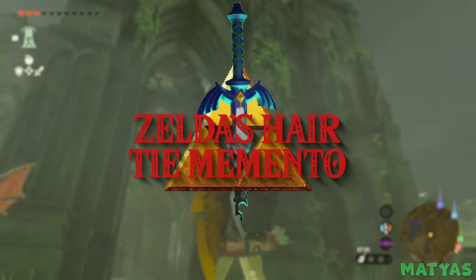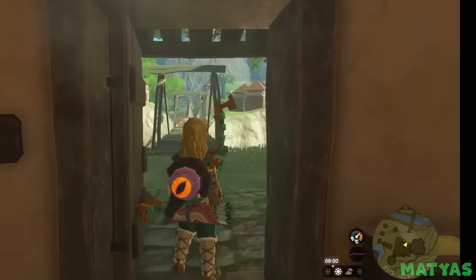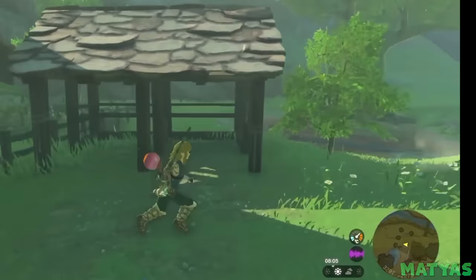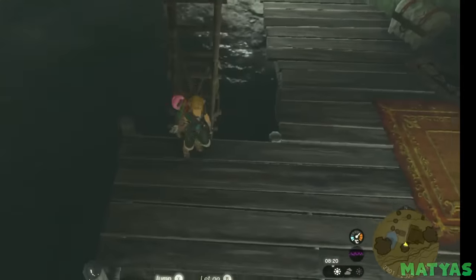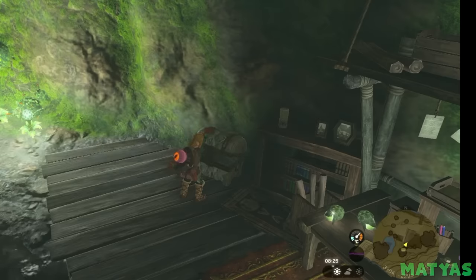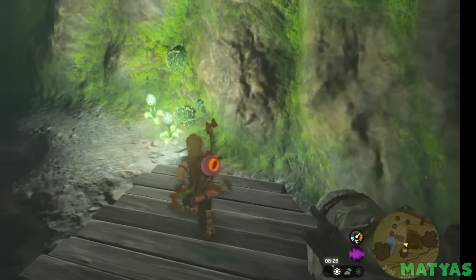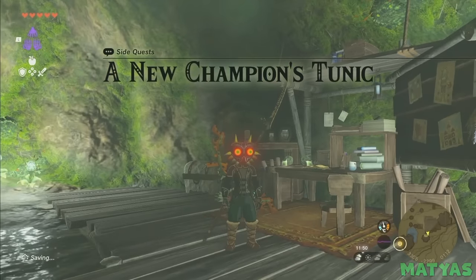Zelda's Hair Tie Memento. This next Easter egg can also be found near Hateno Village. This one requires a bit of work to get, but has a really good payoff at the end. In Hateno Village, players can find Zelda's Secret Well and travel down it to reach a chest. Inside the chest, players will find the well-worn hairband and Zelda's Diary. The well-worn hairband item is actually the same hairband that Link wore in Breath of the Wild. Reading Zelda's Diary reveals that she had been holding on to the hairband as a keepsake.